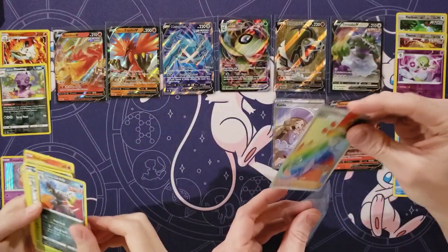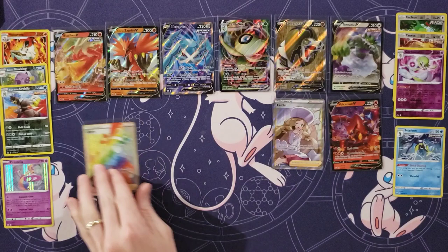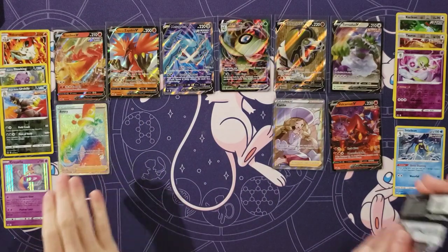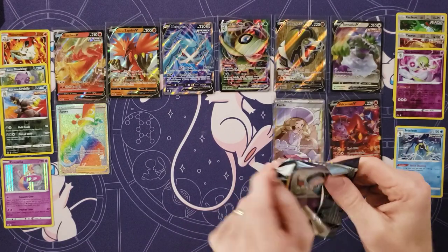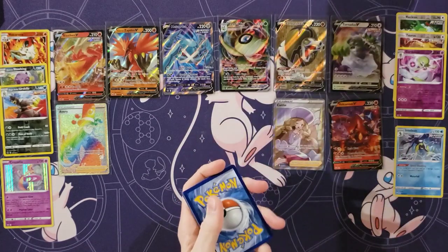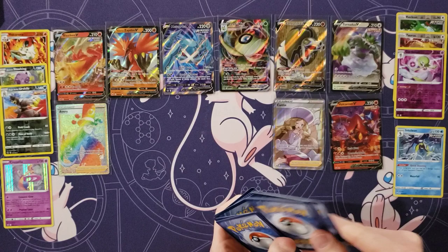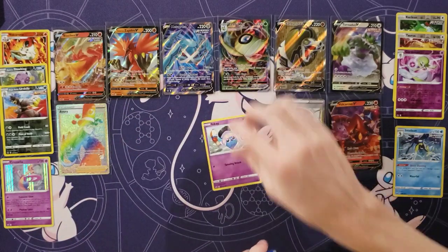Wow. Avery Secret Rare. And I got the Urshifu too! Oh wait, what up my Caitlin there? We're at nine. Okay, look at that. There was a Secret Rare in this box. Wow. I thought this was like the Full Arts box — we're getting more Full Arts and Secret Rares than we are normal Vs. We have four Vs.